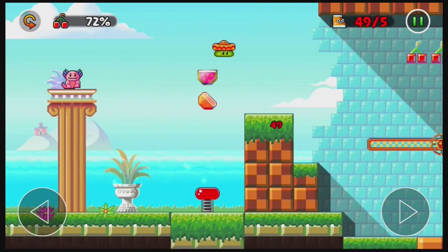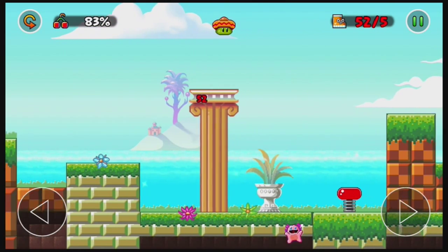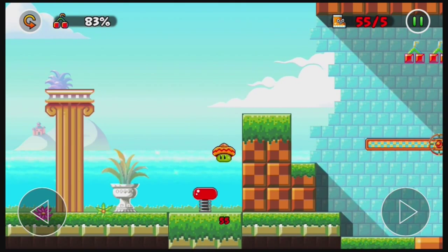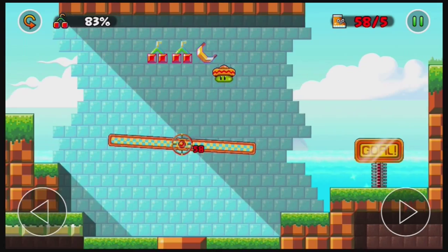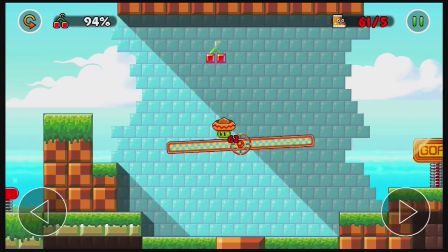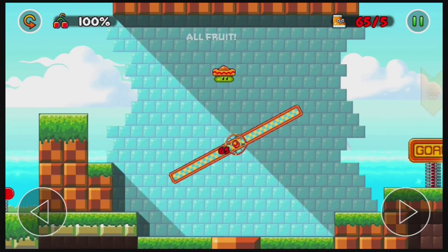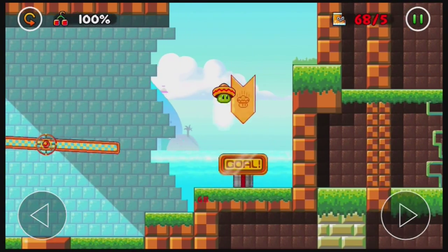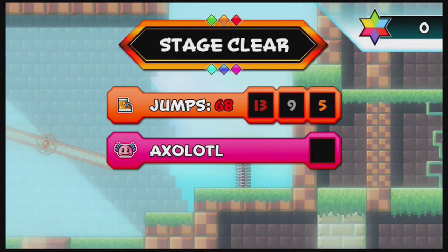The way that you get this is actually by getting the spring, bouncing to the left, and there you go — there is the axolotl gotten. Now we have 83% of the fruits received. So there we go, 100% on the axolotl. Go to the goal — the goal always takes it to the end of that stage — and there we go.